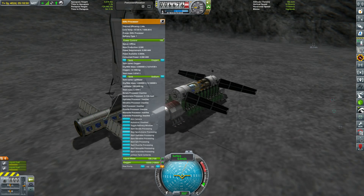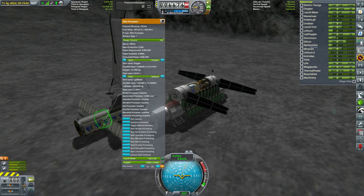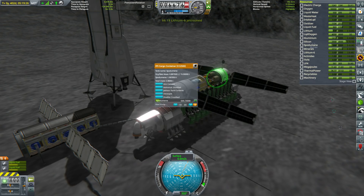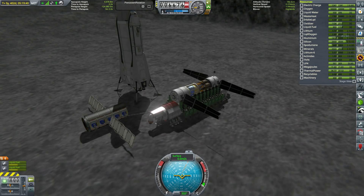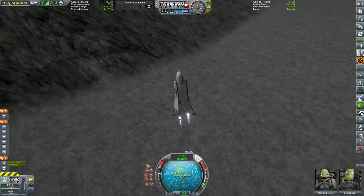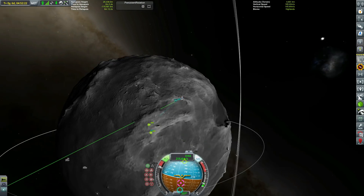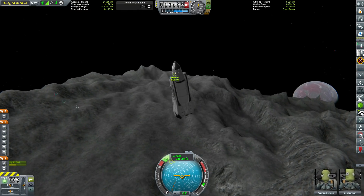We can now activate all the smaller ISRUs on this module. The big ISRUs have more functions and capabilities than the smaller ones — they can refine more different resources — but they actually refine at exactly the same rate when it comes to silicon. The big one is sort of an all-in-one ISRU, whereas the smaller ones are more limited. Since we're only refining silicon here, there's really no point using the big ones. Now we're producing far more silicon than we'll ever need — about 1.6 silicon per second versus our consumption of about 0.4 per second.